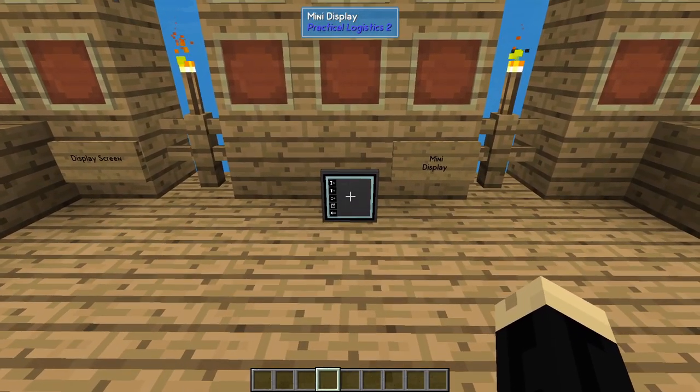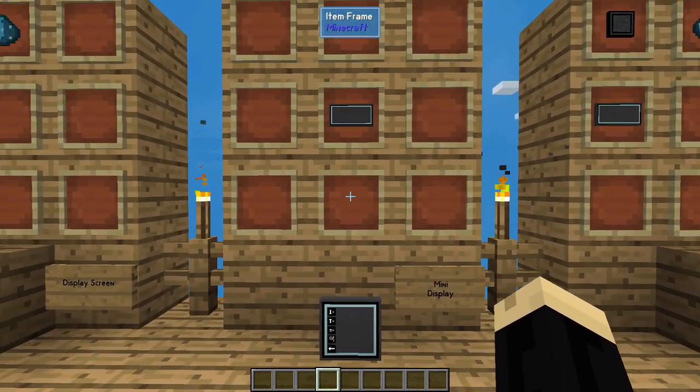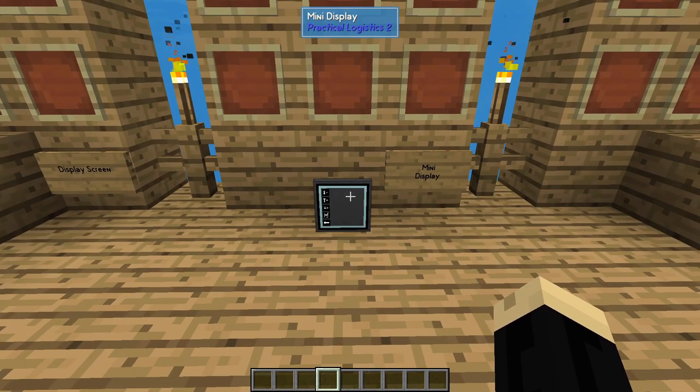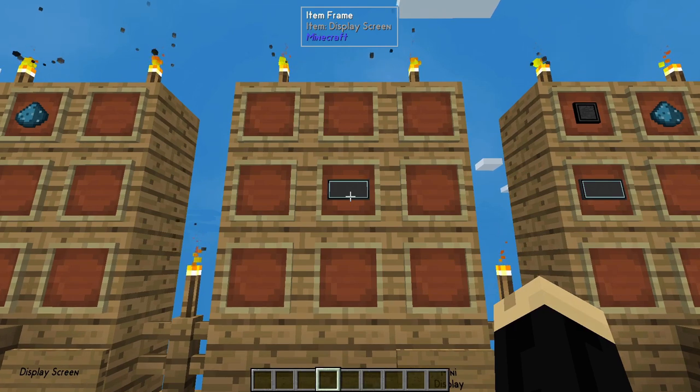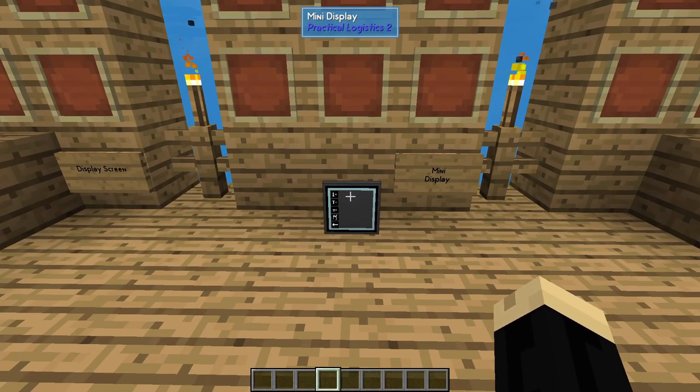Now, the next one is the mini display. This one won't go into a frame — it's the only one that won't, which is why it's kind of floating in the middle. To get that, all you have to have is a regular display screen. If you put that in a crafting table, it'll break it into two mini displays.